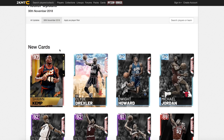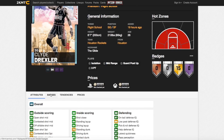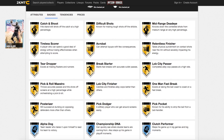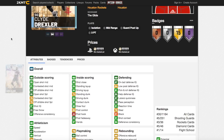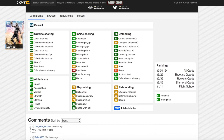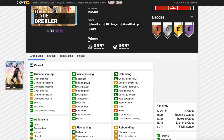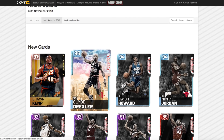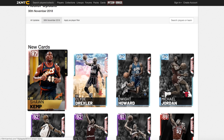Now onto Clyde Drexler — no Hall of Fame badges for Clyde, not even Hall of Fame Posterizer, but he has 15 gold badges. Clyde Drexler is 95 overall with 97 intangibles. He's got 93 open shot mid, 80 open shot 3, 91 speed, 83 speed of ball, 87 acceleration, decent defensive stats, 95 driving dunk, good post fadeaway, and he's 6'7 — a bit longer than Michael Jordan. He's going to be a great card, especially if they've given Clyde the OP release like he's had in previous years.